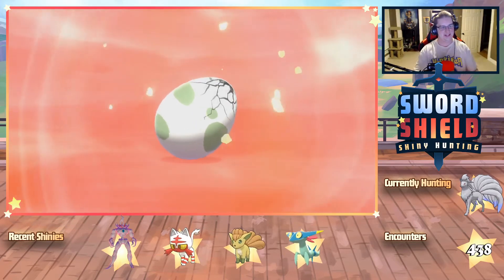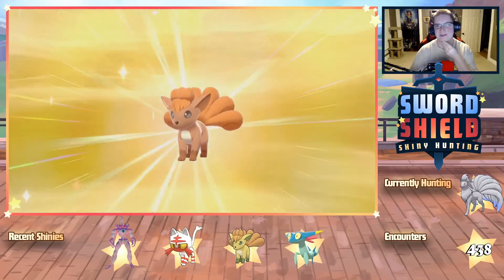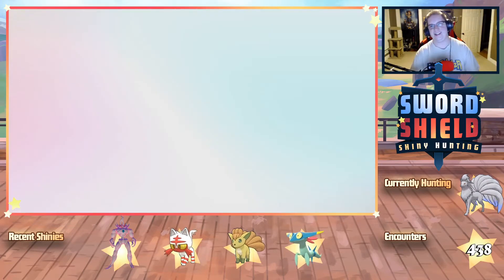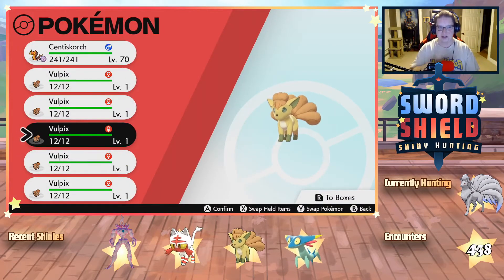I'm so nervous. This is either gonna be really disappointing or really happy. The hidden ability system is so whacked. So it was this one in the middle — the shiny Vulpix right there.